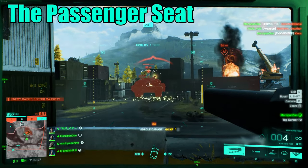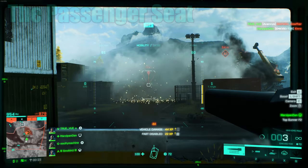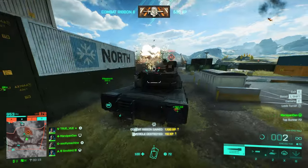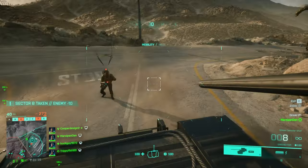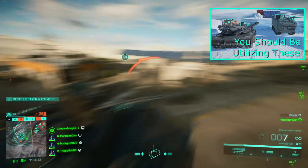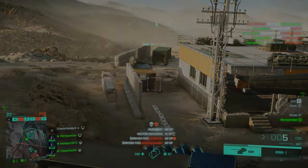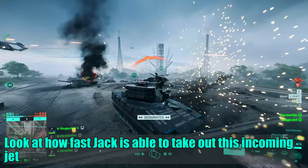For your passenger seat, you have the 12.7mm heavy machine gun, the 7.62mm light machine gun, the 7.62 minigun, the 40mm grenade launcher and the 20mm canister shot, all of which I've covered in my passenger guide. I personally recommend using the 20mm canister as it gives you more close range output for shutting down C5ers and also a pretty good deterrent for choppers which get on top of you.